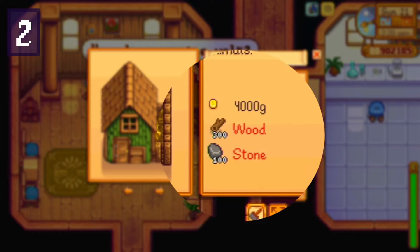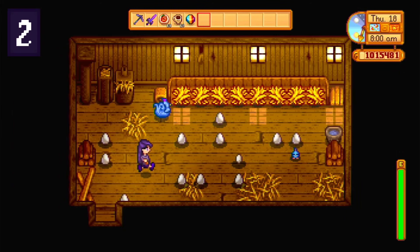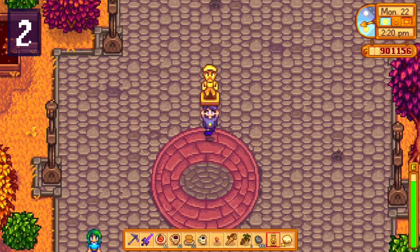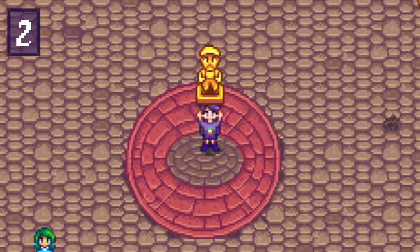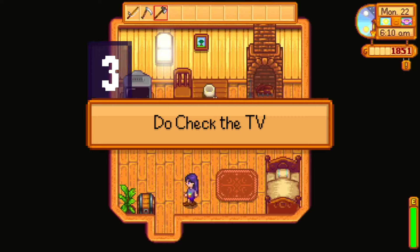You'll definitely make more money by creating things that will then make things for you to sell. For example, building a coop with 300 wood and 100 stone lets you buy a chicken that produces eggs daily — something like 100+ dollars a day from one chicken — versus selling that 300 wood and 100 stone for a flat 800 gold. You really want to be building that foundation to become a multi-millionaire and eventually take over the entire town.